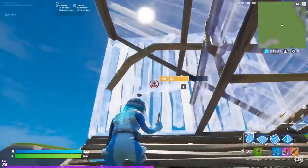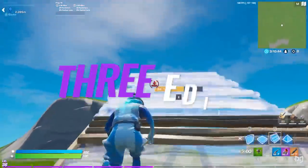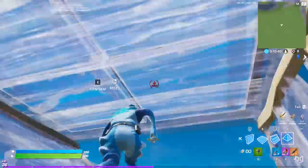Place a floor and cone, edit through them, then build a wall and edit through that. It's three edits in what seems like one swift move. Pretty mind-blowing stuff, man.